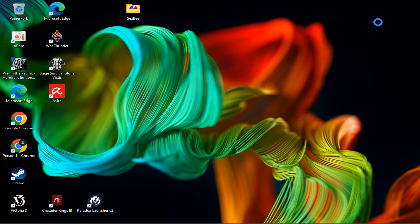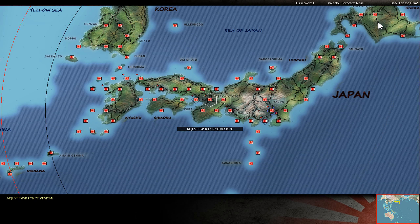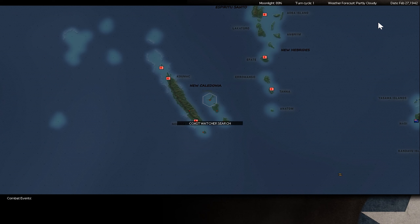Greetings everyone, here's Lodick and this is the Game of War in the Pacific, Admiral's Edition. This is my play-by-email match against Kilroy. Kilroy chose the allied side and for me it's the Empire of Japan. This is the 27th February 1942 turn. We are playing scenario 1 with no modifications.